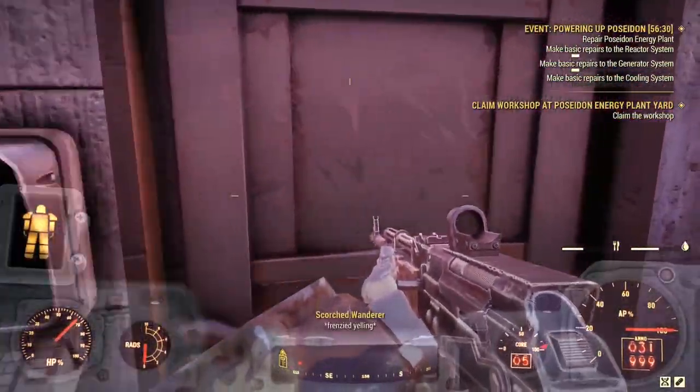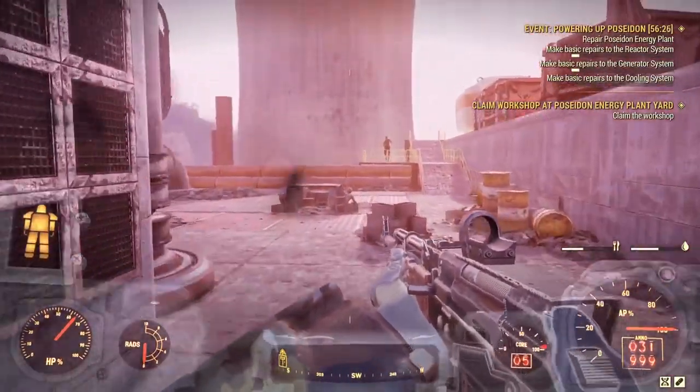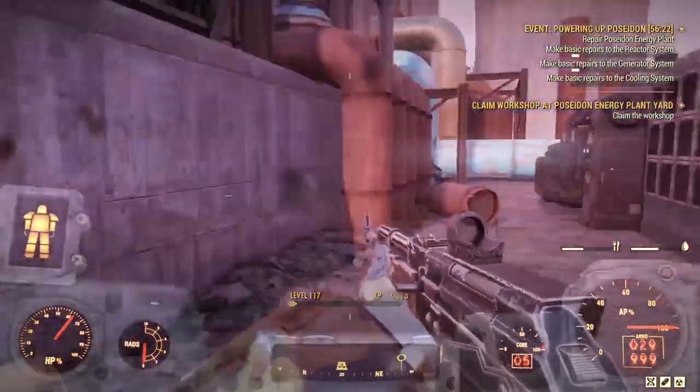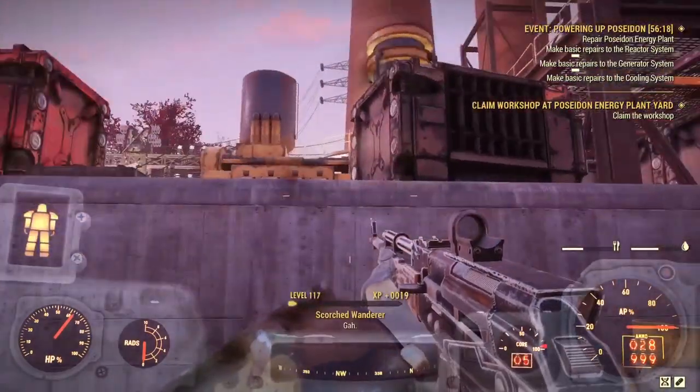Just having a look here — this terminal requires hacking skill level three. I don't have hacking skill level three equipped in my perk cards right now, nor do I have any intention of doing so, so I'm going to leave it. Let's make sure we kill this enemy here.